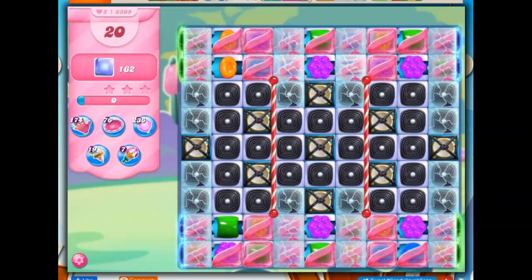Hi friends, this is Susie, your gaming guru, here to help you solve the puzzle of level 6309 in Candy Crush Saga, where we have 20 moves to clear out 162 jelly. And if you find these videos helpful, I'd ask that you consider liking and subscribing, because that in turn would help me out.